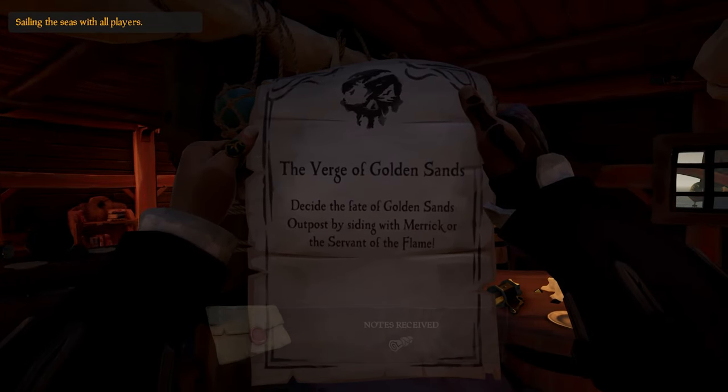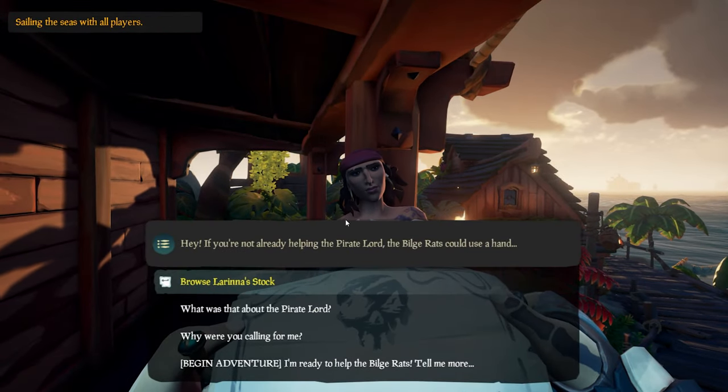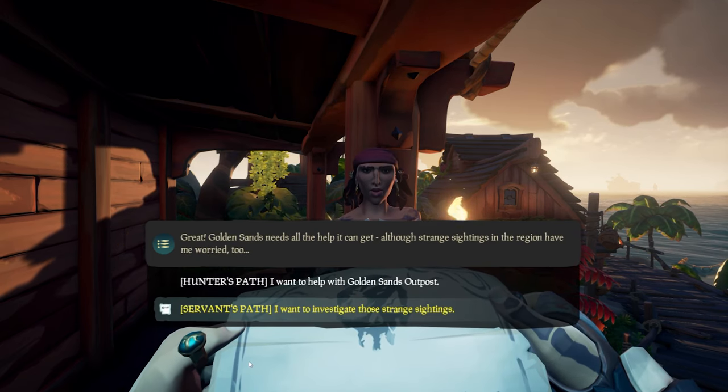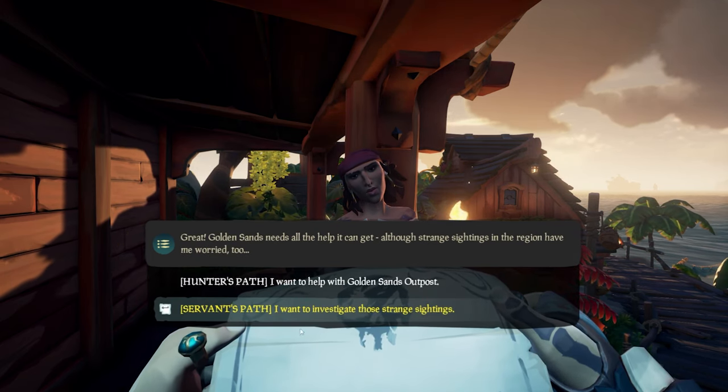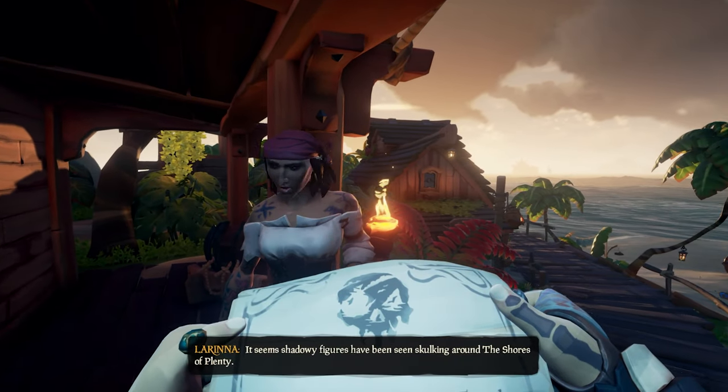Hello guys, this adventure is divided in two parts. You'll have to choose if you want to help the golden suns or destroy them. You can choose between the hunter's path and the servant's path. To complete all the deeds you'll have to do both, so don't worry about that. In this guide I'll show you how to complete the servant's path.